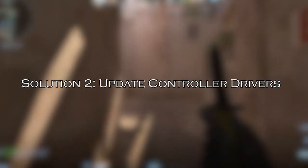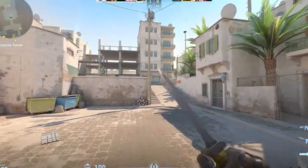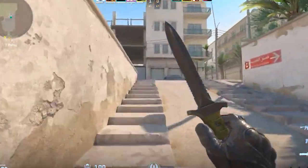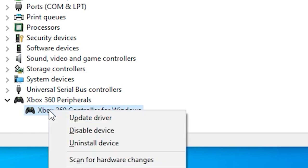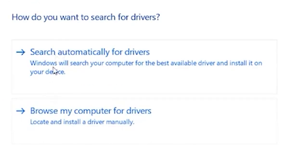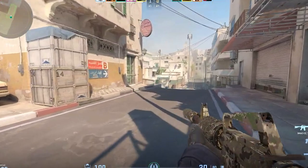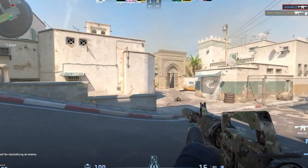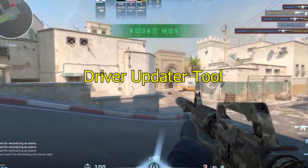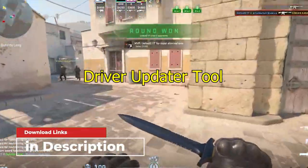Solution 2: update controller drivers. Outdated or corrupt controller drivers may cause the problem with the controller and stop it from functioning properly. So check and update the drivers. Press Windows plus X key and head to your device manager. Locate your controller, right-click on the drivers, and click on update driver. Click on search automatically for the updated driver software option. If an updated driver is available, install it and then restart the system. You can also update the driver using a driver updater tool, which scans your system and updates all outdated drivers easily. Download the tool from the link in the description box.